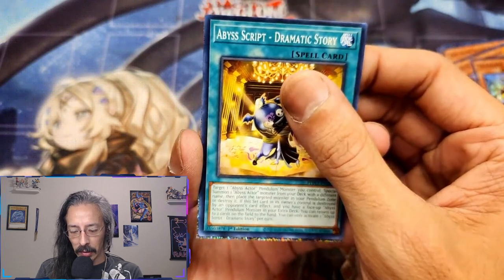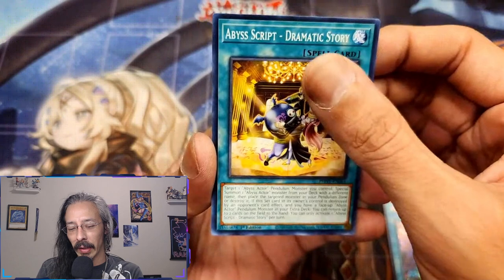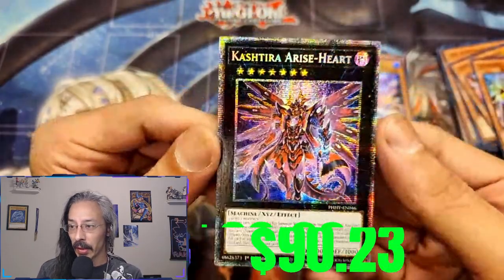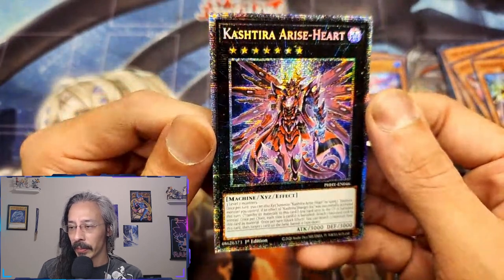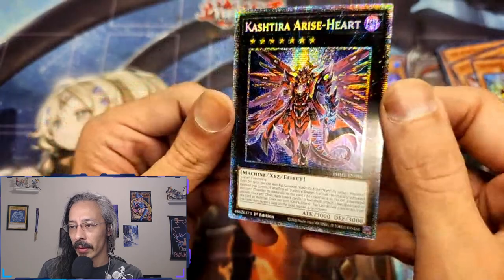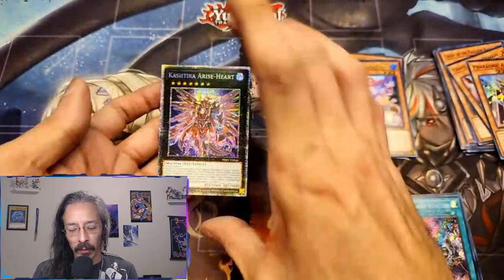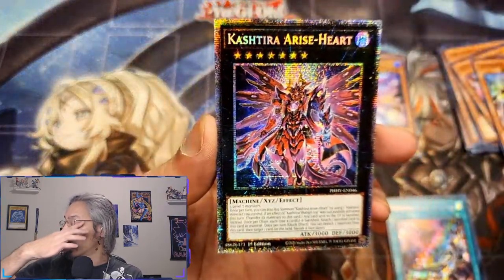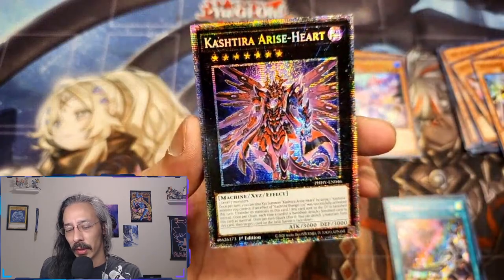It's an XYZ - is it another Cashtira Arise-Heart? I have a starlight of this already. Yep - wow. Look how beautiful starlights are! Holy shit, you can actually read the name. I remember the first time I pulled this starlight, I think it was sitting at about $250. I listed it, and then it immediately fell down - I think it got put on the ban list and immediately crashed from $260 to like $60 within a week or two. Absolutely shat the bed.